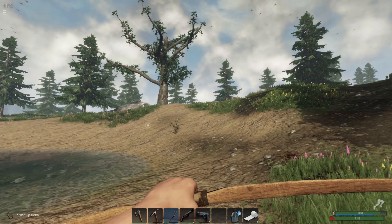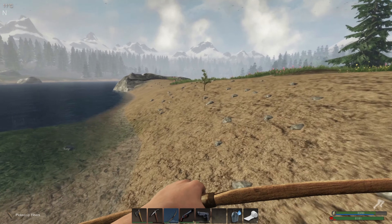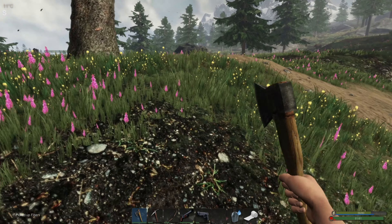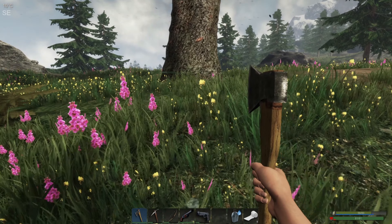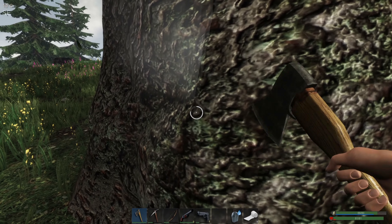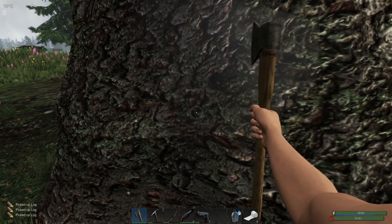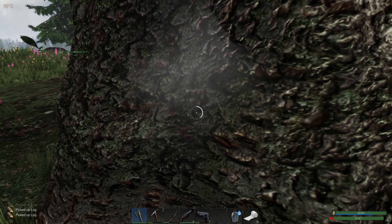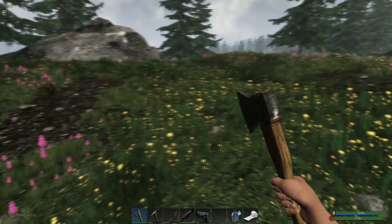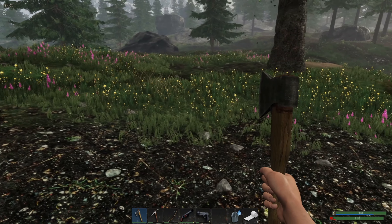All righty, let's go! Fiber, fiber, fiber, fiber. Let's get you, and then hopefully we don't hear any growls or anything. I want this tree, Wolfie. You keep walking the other way. Wait for the sniff - keep him in sight and wait for the sniff. Okay, nice - back away, back away.